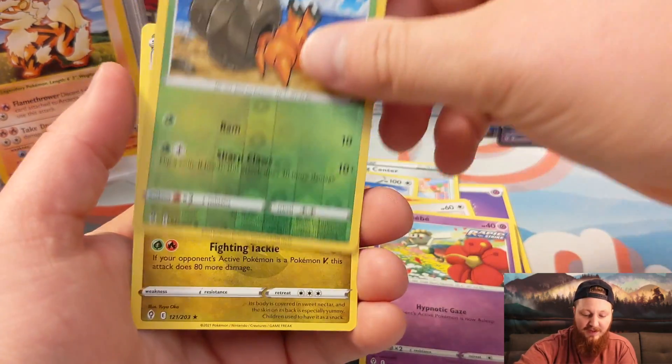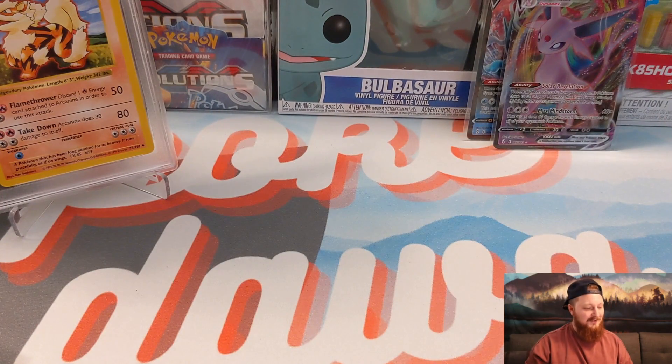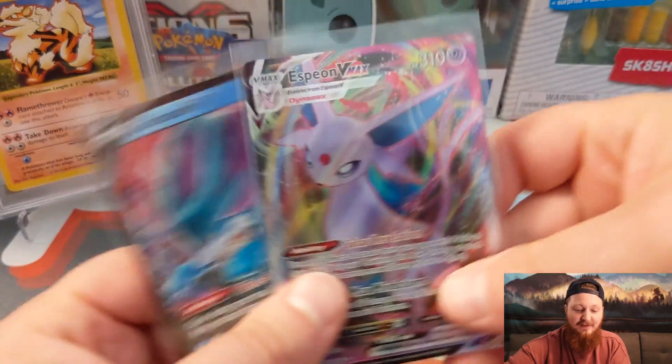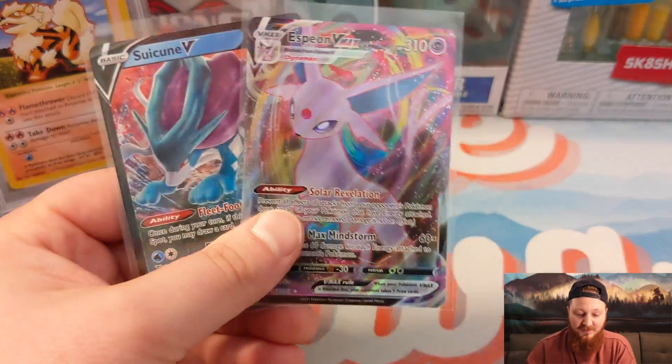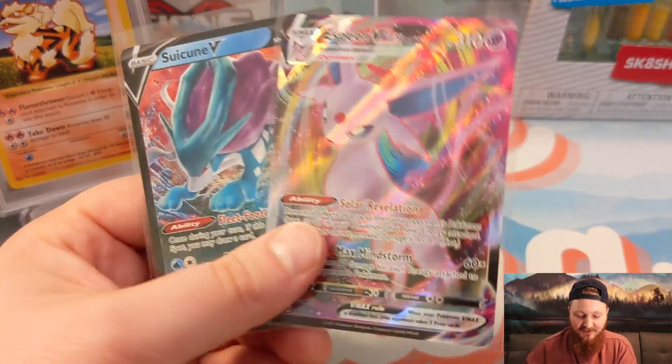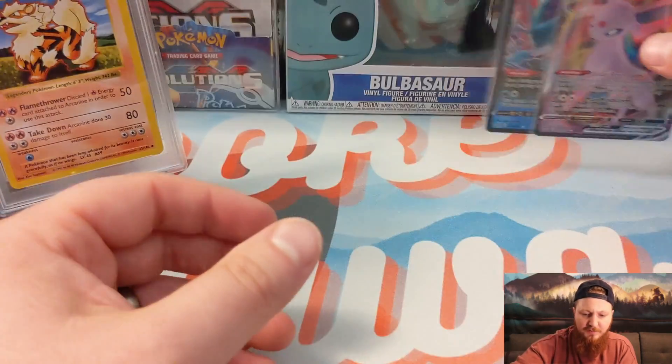Reflet, Flabebe, Dwebble, and Applin. Wow, that was really sparse on the hits, but that's okay because we have plenty of Evolving Skies to open — we just cracked a booster box, so we've got plenty left. So here we go: we got Espeon and Suicune. Those are the two pulls of today. And like I said, this three-pack blister is going to go out to one of you guys.